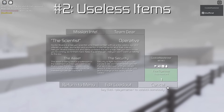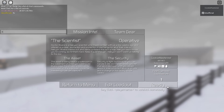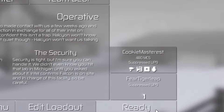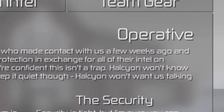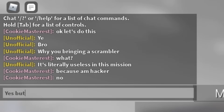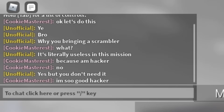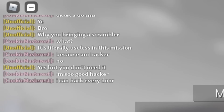Number 2: Useless items. Some items are useless in certain missions. When I say useless, I don't just mean that they're bad or outclassed by another item. I'm also talking about items that literally do not have a use in the mission, like a keycard scrambler in a scientist mission. Because noobs aren't all that familiar with all the missions yet, they tend to want to bring a bit of everything instead of just the items they need.